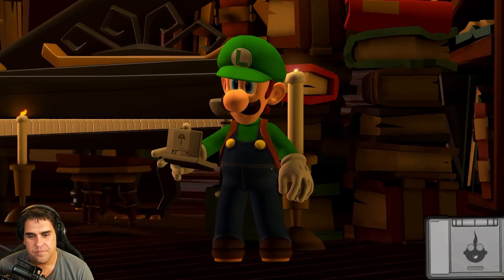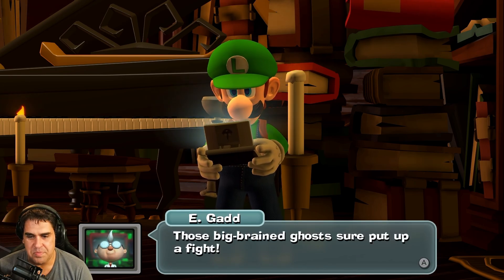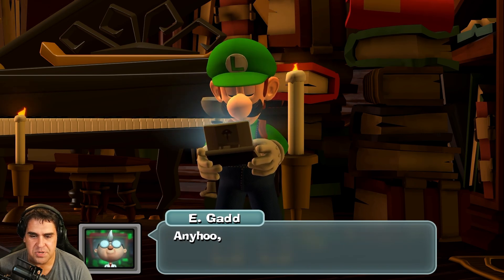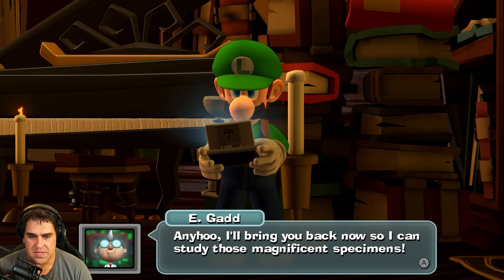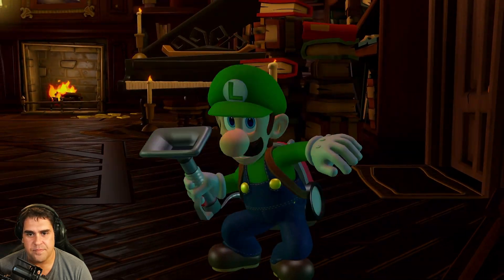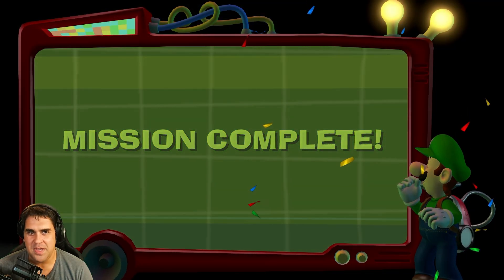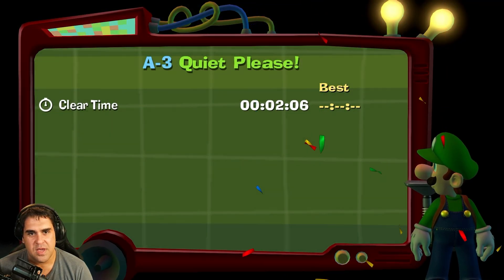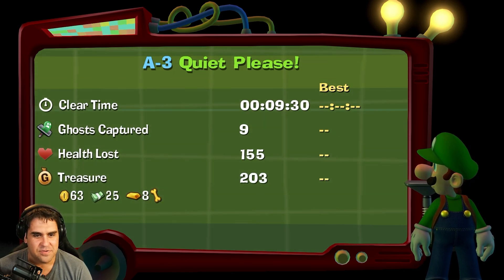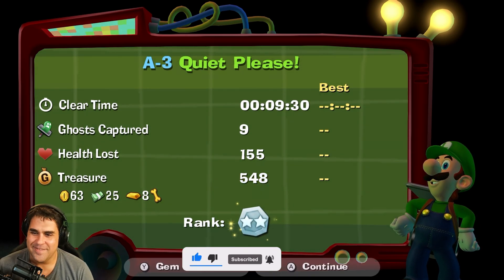E. Gadd is calling. You okay, Luigi? You had me worried for a minute there, kiddo! Those big-brain ghosts sure put up a fight — the way they were throwing all those books at you reminded me of my college professors. Anywho, I'll bring you back now so I can study those magnificent specimens. Back to the lab — we did it! Mission complete! Awesome. A-3: Quiet Please — silver rank. I always get silver. I'll take it!